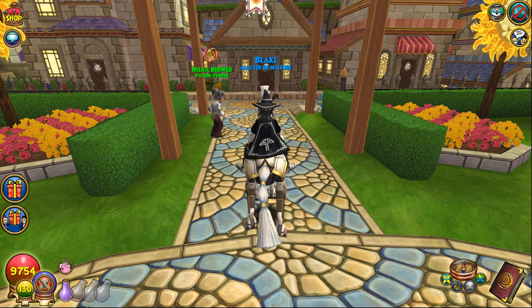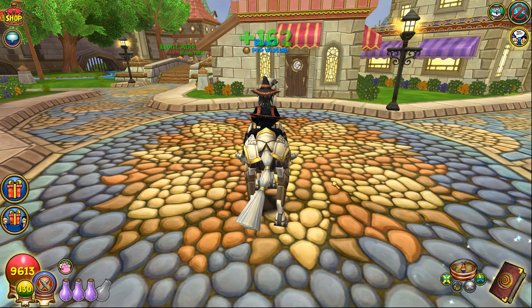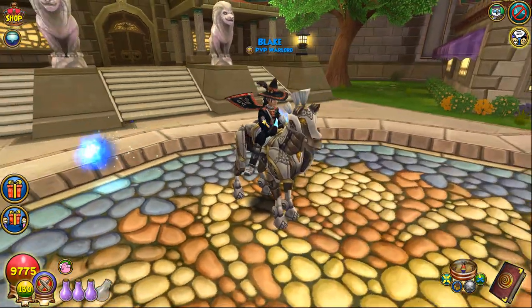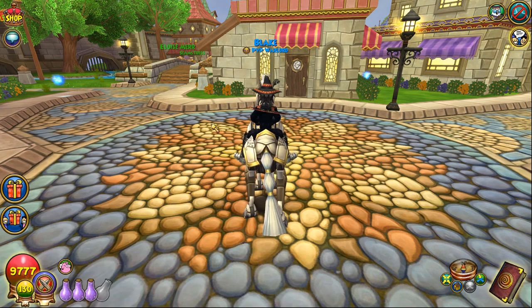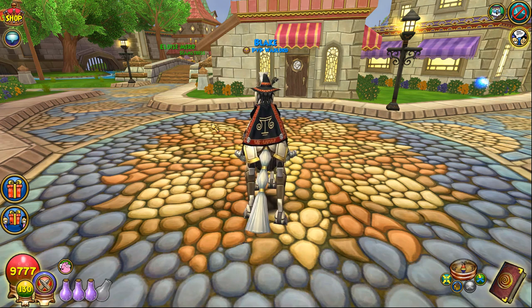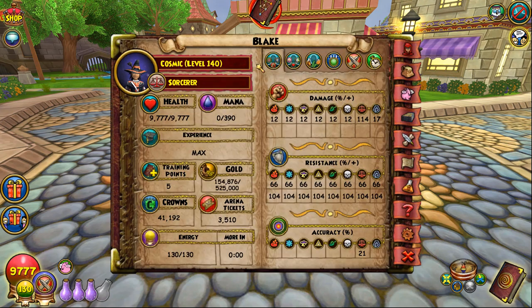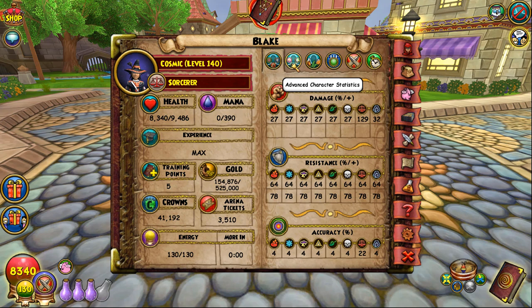Last but definitely not least, we have Balance. In this meta, I'd say Balance is the most fun school to play. I see a lot of Balances that literally just spam set shields, spam empower, spam brace, spam weakness, and spam mana burn the entire game — I don't think that's very fun. How I play Balance is very aggressive compared to the average Balance player. The setup I use is tailored to that kind of play style. This is the only school where I would actually recommend the Turquoise Robe if you use it in an offensive way. If you don't play offensively, Turquoise Robe is going to hurt you more than it helps you.